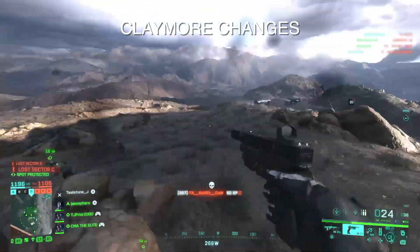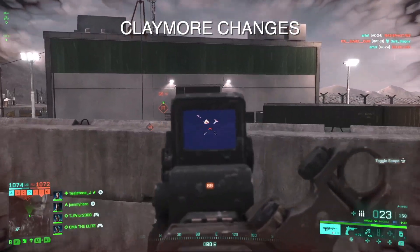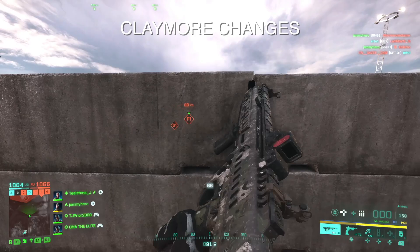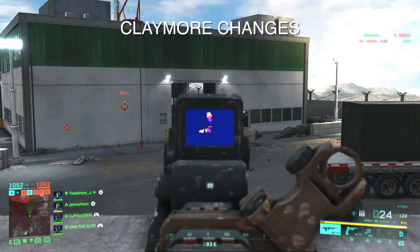We've got a couple more claymore changes: friendly claymores will now show up on the map, helping you read which areas are blocked off and where enemies can't approach from, letting you cover angles better. Claymores also can no longer be triggered by enemies who are below its radius, fixing unintended behavior from before.